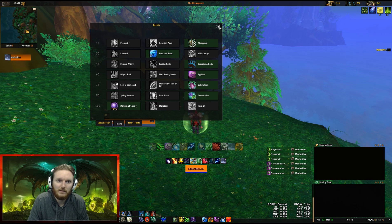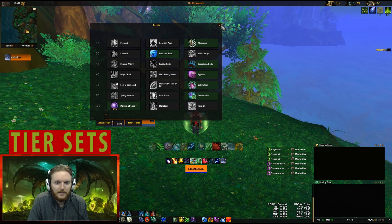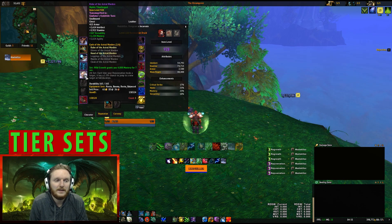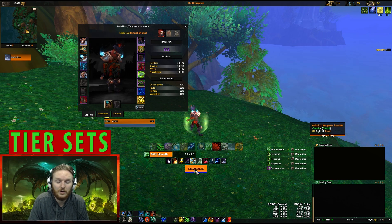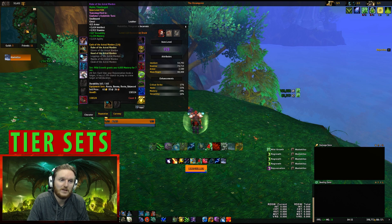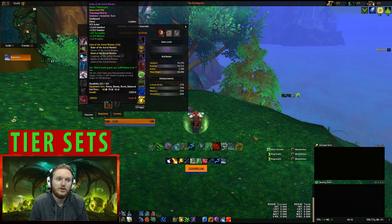Looking at tier sets available in 7.25 — Tier 19 two-piece, Wild Growth grants you 4,000 Mastery for seven seconds, which is one of the best two-set bonuses you can use in five-man content since Mastery is the best stat. You should get Tier 19 two-set by default. The Tier 19 four-set, which gives you a free Rejuvenation, is not good at all for five-mans since you'll have Rejuvenation on most people anyway and the proc chance across only five people is very low.